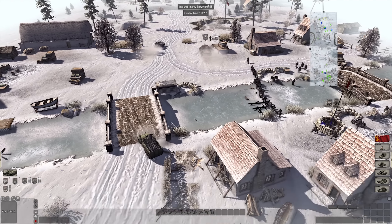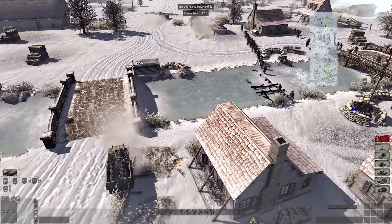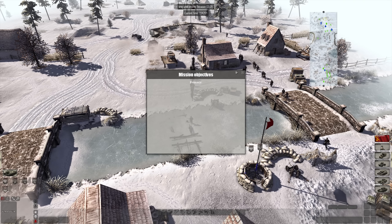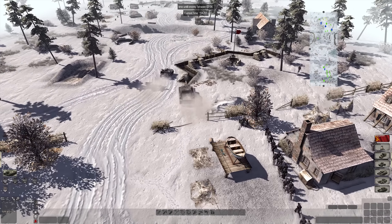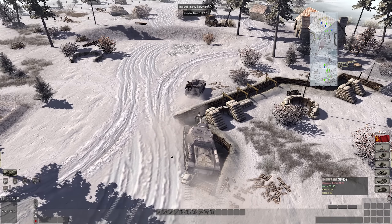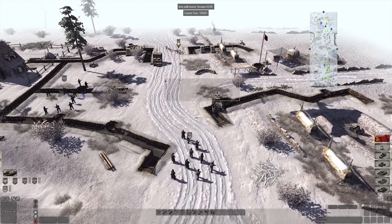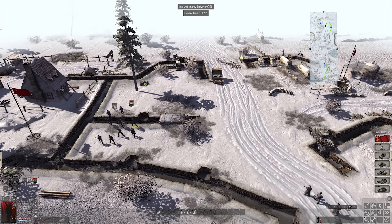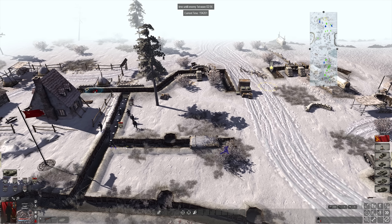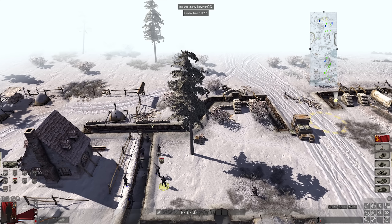The cool thing about this is that you can set up and determine a map — there's like 15 or 20 maps you can pick from. You can pick the gear, whether it's '42 to '45 and beyond, and you can pick your enemies and friendlies. On some maps, like this one — Ice Village, I believe — you can even choose to defend or to attack.